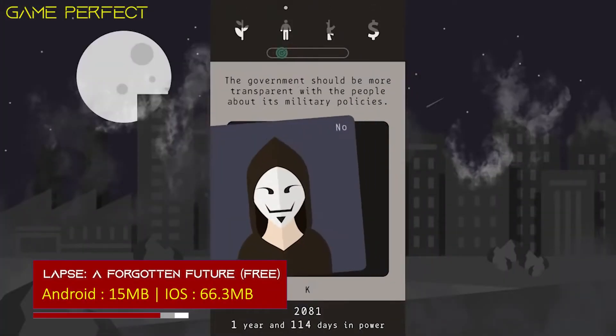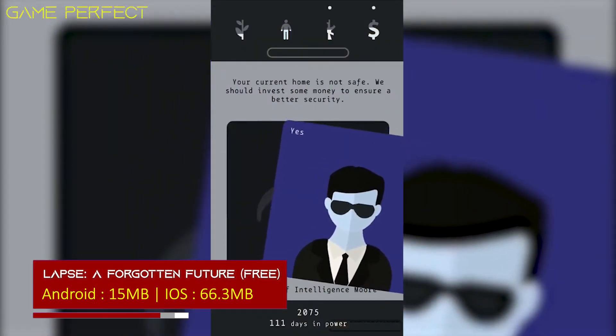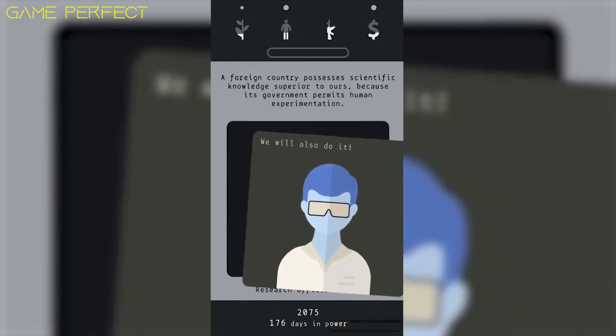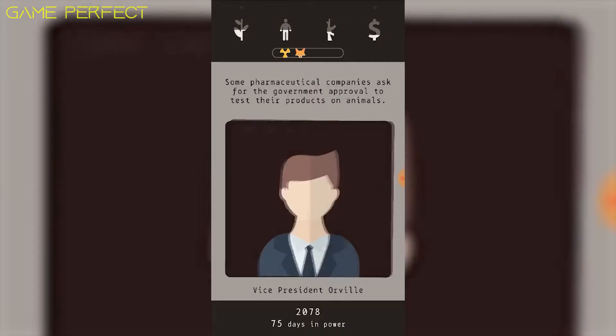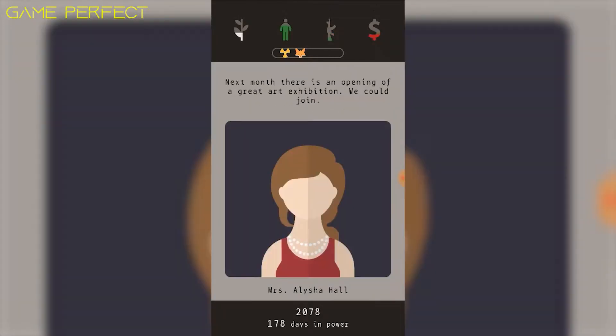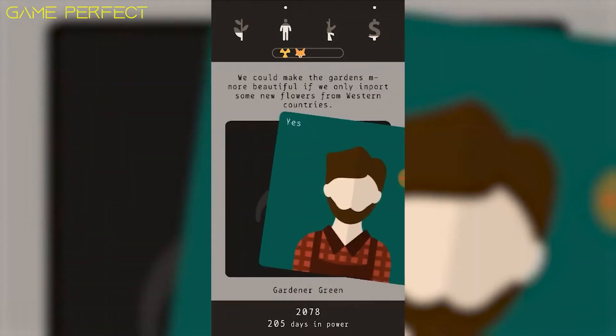A Forgotten Future. A survival adventure by Cornego Stefano, with a unique concept. Something mysterious has thrown the whole future of humanity into deep confusion. Decide the nation's destiny, taking hard decisions about different quests and problems.